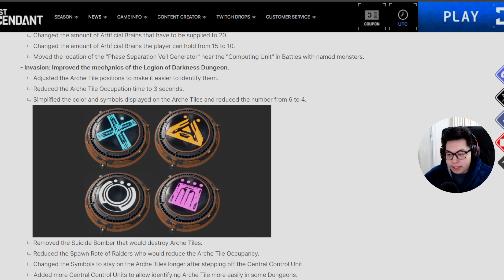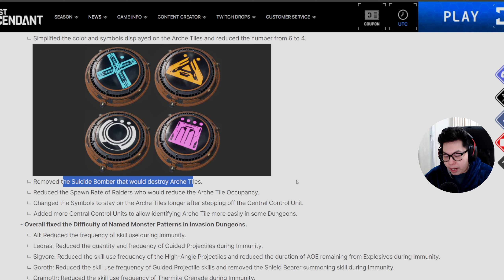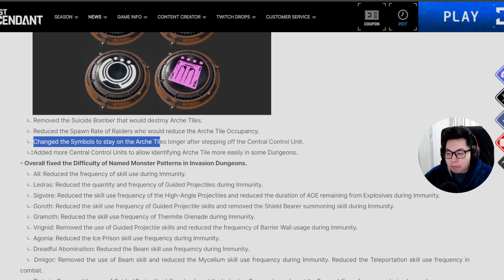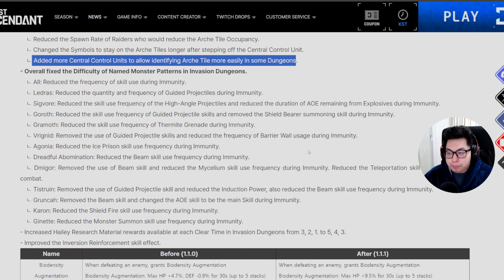For the Legion of Darkness, they've adjusted the RK tile positions to make them easier to identify, reduced the RK tile occupation time to three seconds, and simplified the colors and symbols to just four: X, Triangle, Circle, and Square. All you have to do is follow the symbols on the door. There is no more suicide bomber that destroys the tiles. The symbols now stay on RK tiles longer after you step on the central control unit, and they've added more central control units to help identify tiles in larger dungeons.